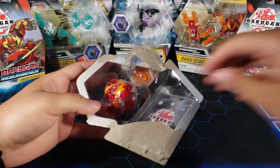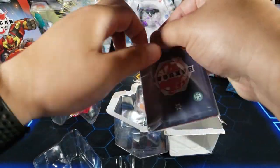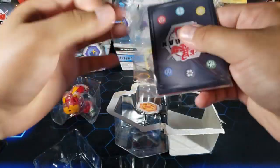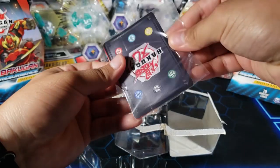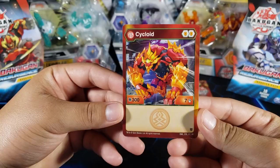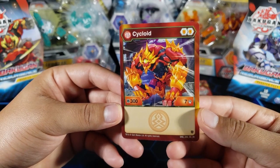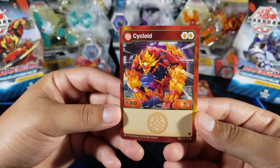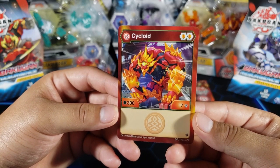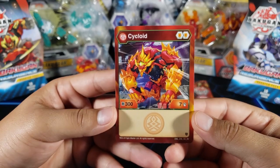I'm pretty sure we're gonna get the Dan gate trainer card, which I already have one of. But let's see — yep, it's the Dan one. So here is Pyrus Cycloid: he only has 300 B-power, as you can see.